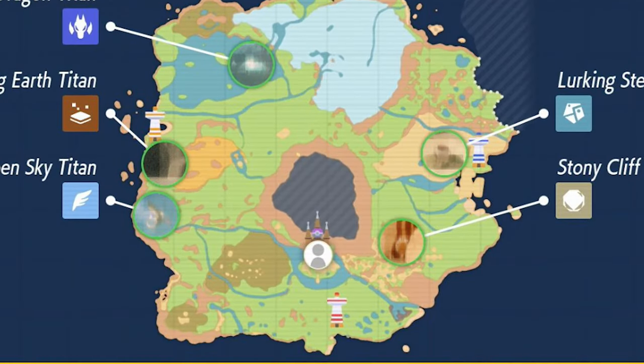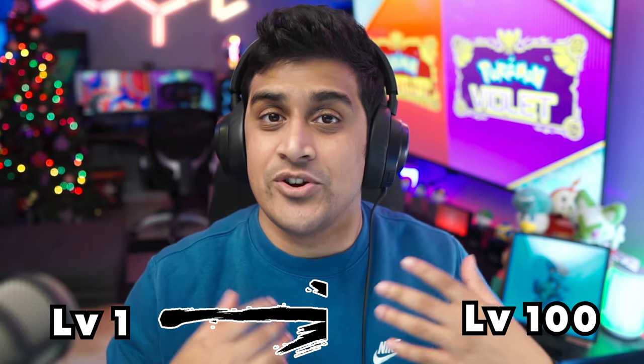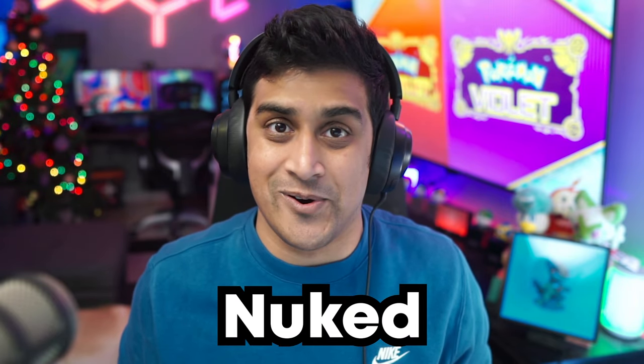On the map, here are all the Titans. You can fight these Titans in whatever order you want. I'm going to be going in order of difficulty and giving you the average level range you should be at when challenging them, so you don't walk up to one and get completely nuked and your team gets destroyed.